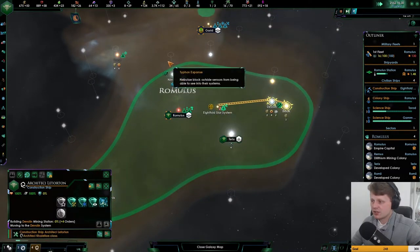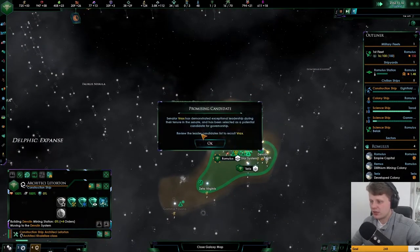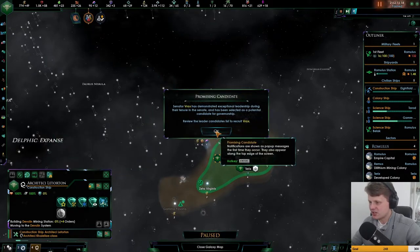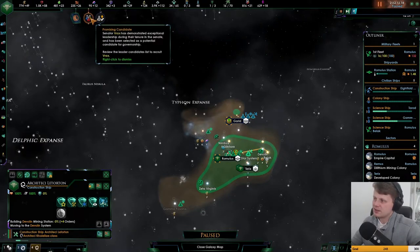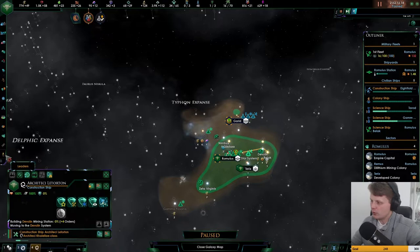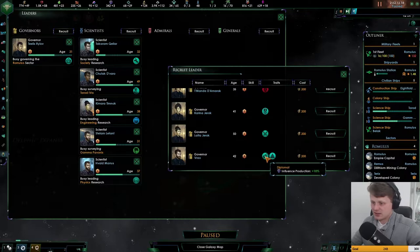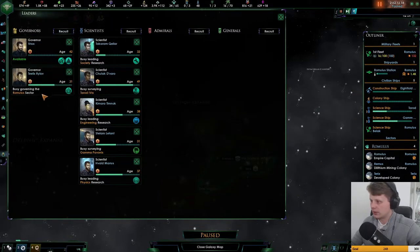Once he is done, he goes to Nimbus. I would like to make sure that we don't have any other empires just boxing us in. Promising candidate — we got Rex. I would like that, if you clicked it, that it would actually open up the leader tab. There is Rex — influence production plus 10, latinum production — that is actually quite good. I do like that.